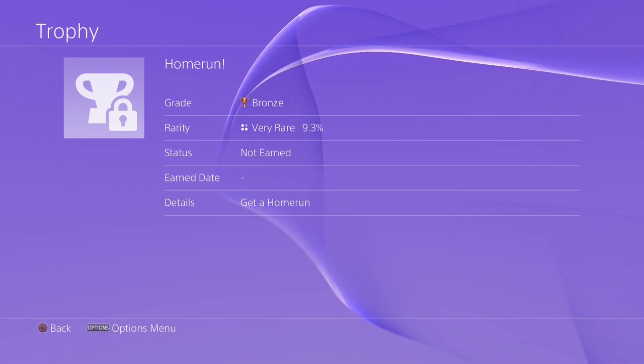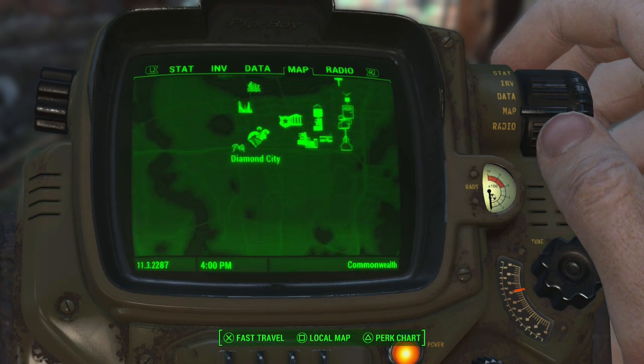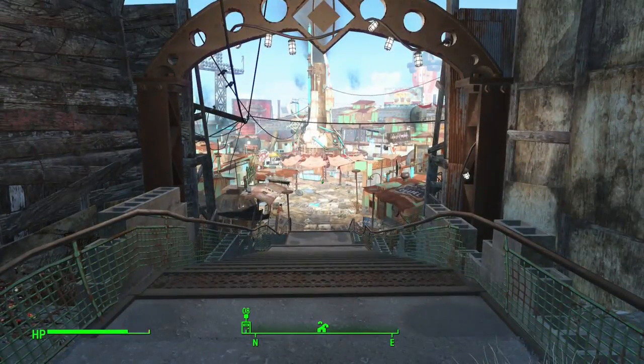What you need to do for this trophy is head to Diamond City. If you've played the game for more than five minutes you will know where that is. It's located in historic Fenway Park.